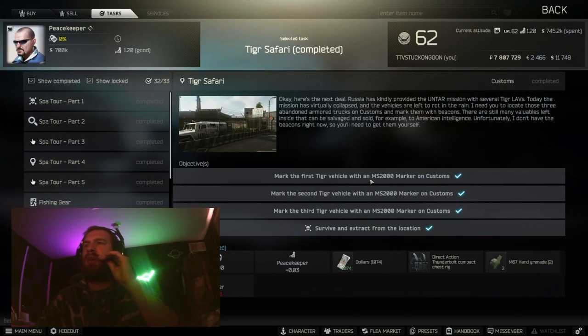The quest objective is three separate Tiger vehicle locations in Customs. They are all along that main road that splits the map in half, north and south, so it will be relatively easy for us to find those.